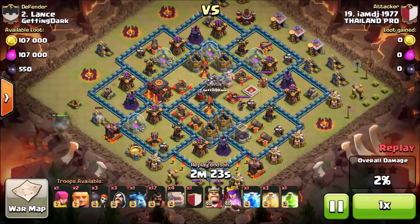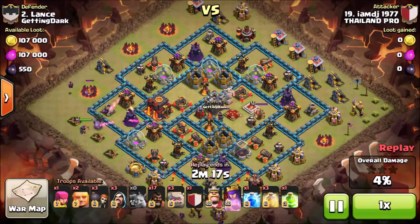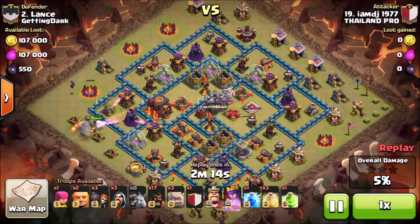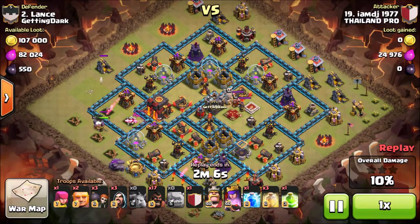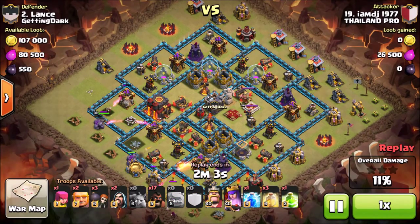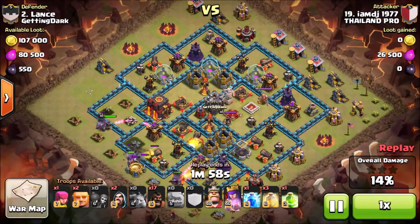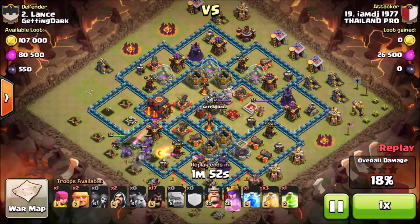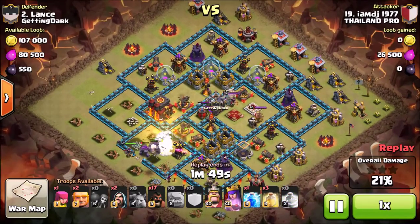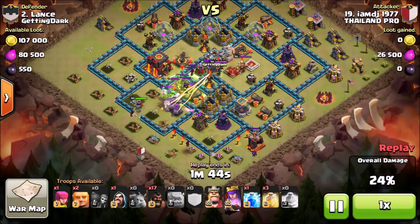He's doing a similar thing — he started off with minions at the top of the base, basically trying to snipe off buildings that aren't covered by defenses. Now he's dropped two of his Giants. His Queen is being attacked by two archer towers and is facing a wall, so I'm curious to see how he manages that. His Queen went the other way and is going to take out that archer tower so she doesn't get eliminated.